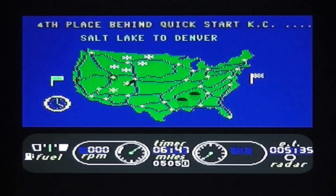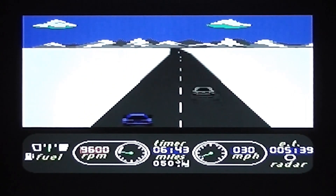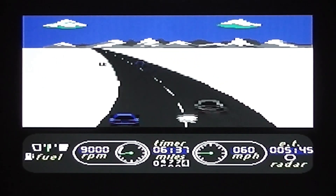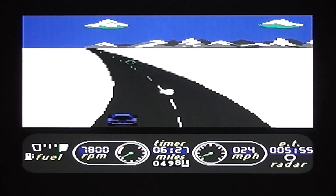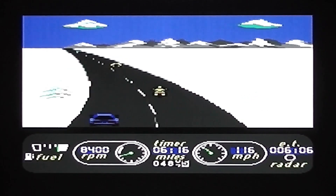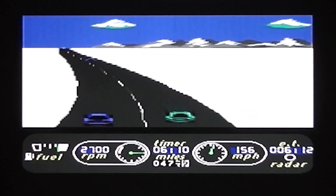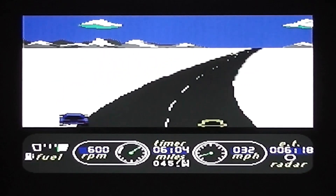About half fuel left, so I'll need to fill up. There's a gas station right at the beginning — you can see snowy conditions have kicked in. There we go, filled up with gas. With the snowy conditions, little patches of ice crop up now and then that you can slip on.